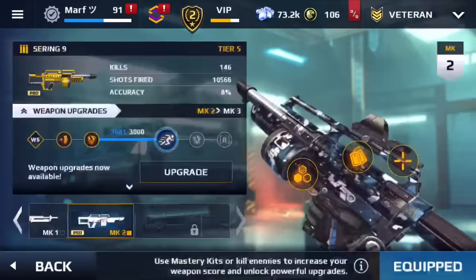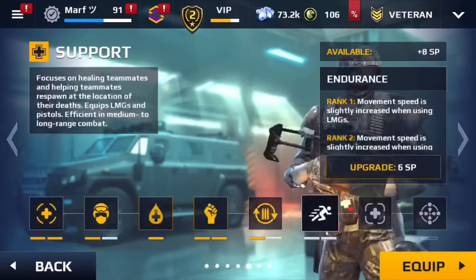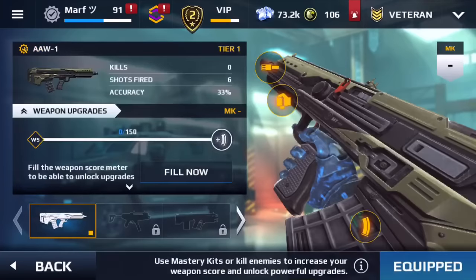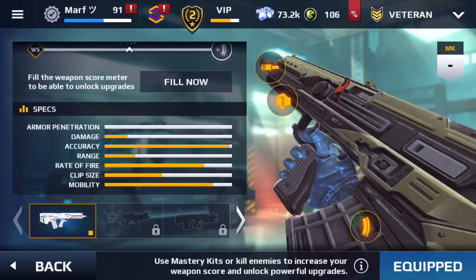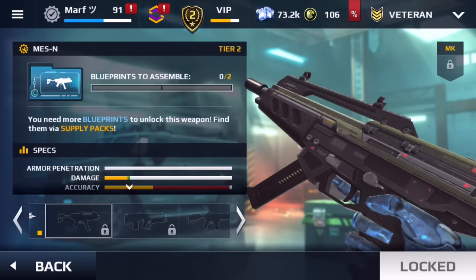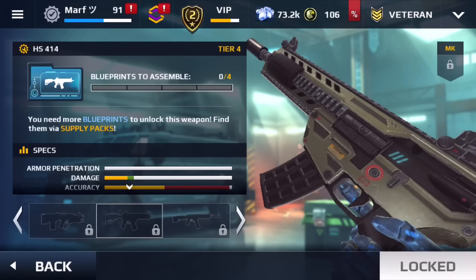Frankly, I don't use the heavy class ever, so let's go ahead and equip the Sapper. The primary weapon is the AAW1 — let's check out the stats. It's not bad but it's definitely not like really good either.